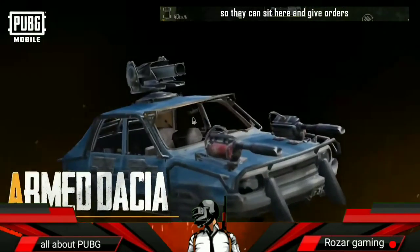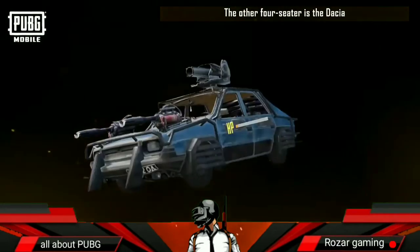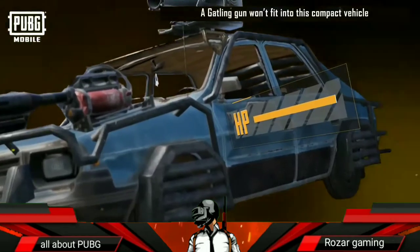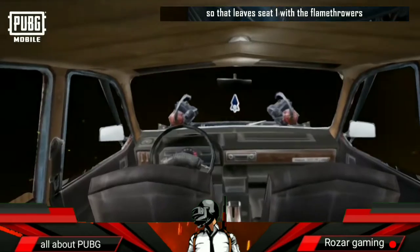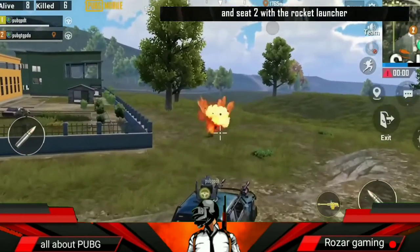The other four-seater is the Dacia. A gatling gun won't fit into this compact vehicle, so it leaves seat one with the flamethrowers and seat two with the rocket launcher. The players in the back seats have to fire their weapons while leaning out of the windows.